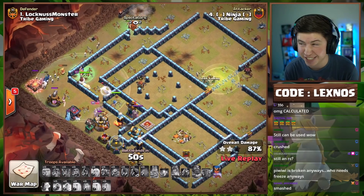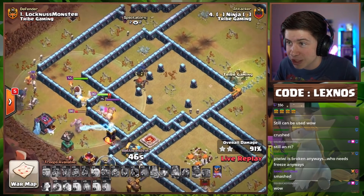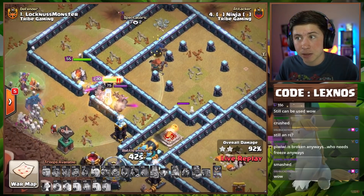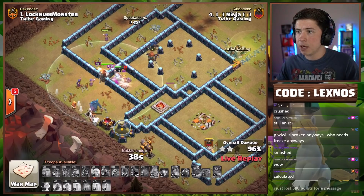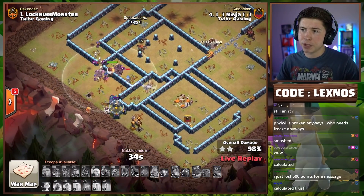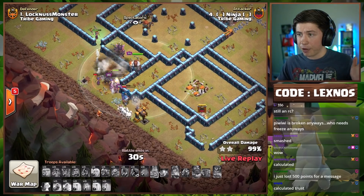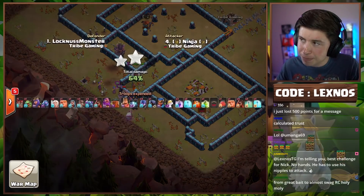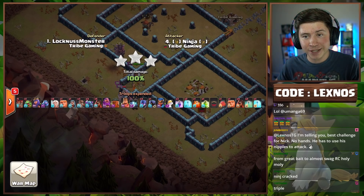Royal Champion from 9 o'clock with the Unicorn just to clean up the base — it's wrecked! Ninja with the sketchy attack — that Pee-Wee was questionable but it works. Royal Champion with the King going to take out the Enemy King. There goes the Royal Champion ability, all defenses dead, Enemy King drops. Pecker and Super Wizard on the bottom finish off the last two buildings with 30 seconds to spare — a Clan Clash triple for Team Lexnose. Three stars apiece.